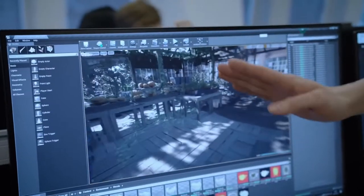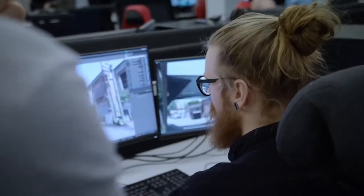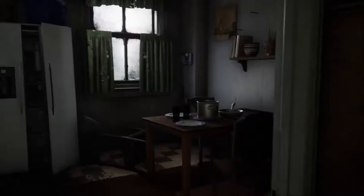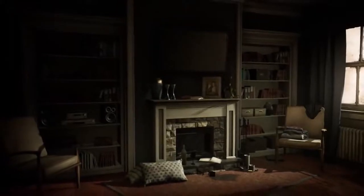We try to do environmental storytelling in different kinds of ways. One example is an apartment we created in Georgetown. When the player walks around there, they get a picture of how the world was before the walkers came into the world.